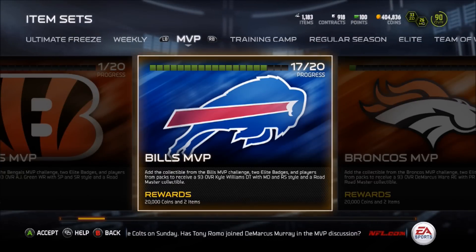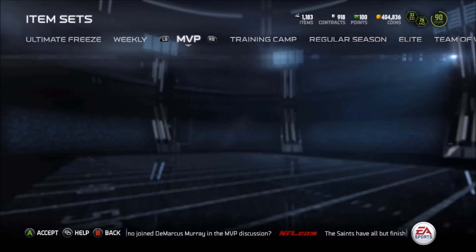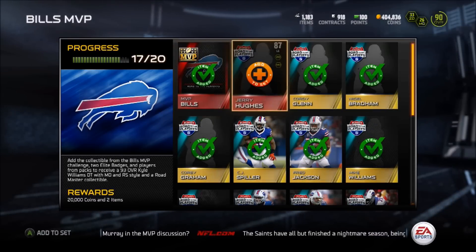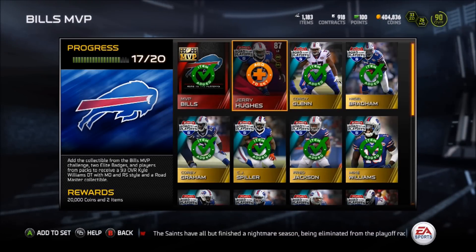It's Adam Fotex here with our third MVP completion video for the Buffalo Bills. This one was pretty simple as well. I already have the Jerry Hughes. Right now he's going for around 30,000 coins and maybe achieving that very soon, so that card was not that expensive.